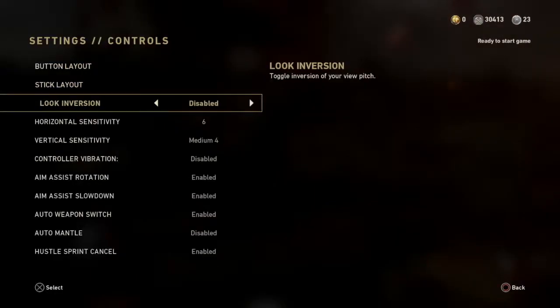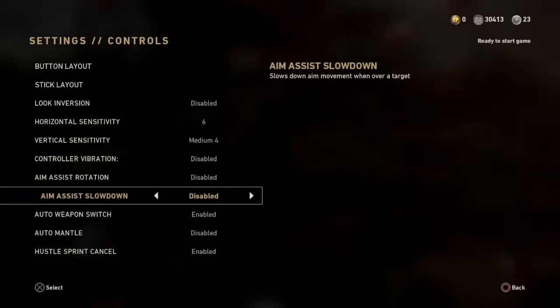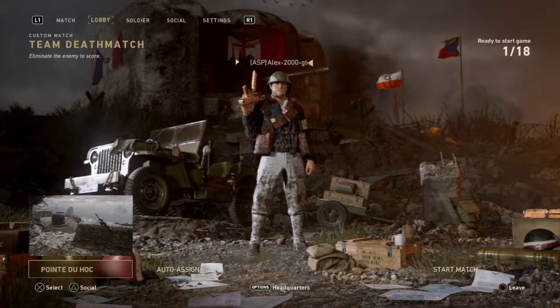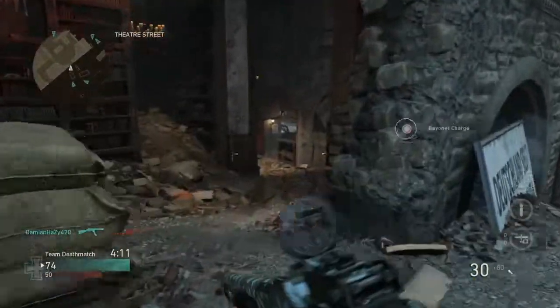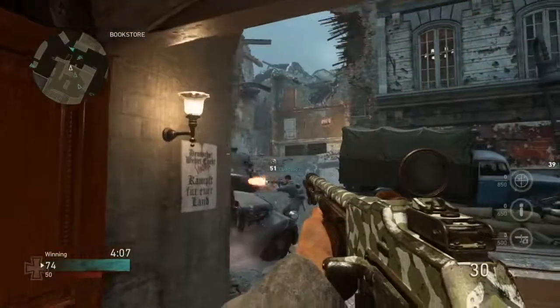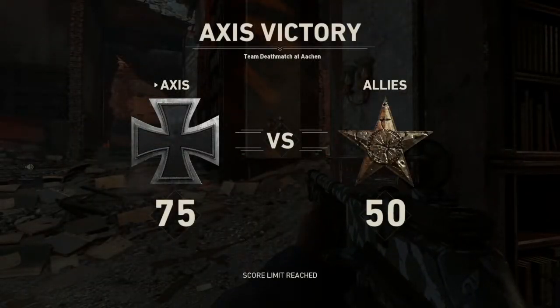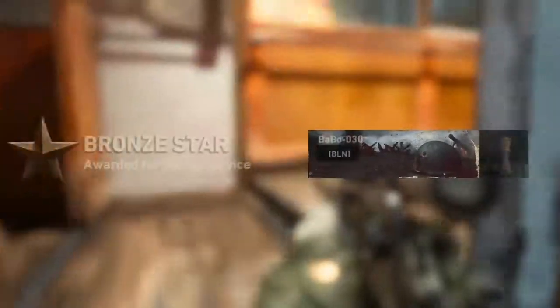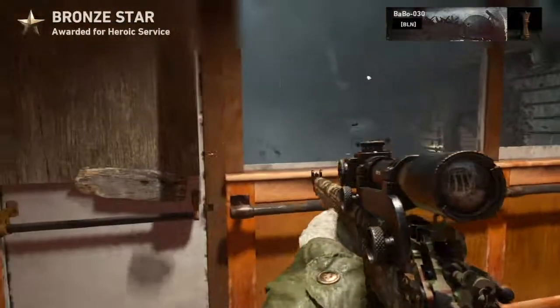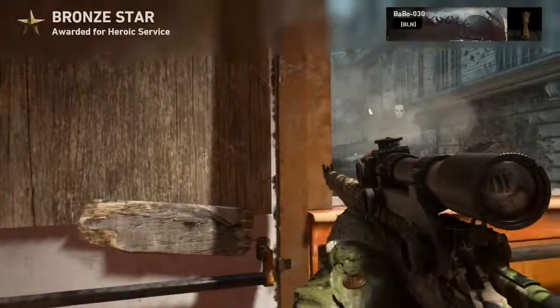Go into your settings and disable anything that says aim assist — there are two options that mention it. Aim assist gives you a little bit of help when aiming, and by turning it off you'll see how accurate you truly are without it. If you play this once or twice a day, you'll find your accuracy improving, so that when you go into a multiplayer lobby and turn aim assist back on, your accuracy will be even better because you've been training without that extra help.